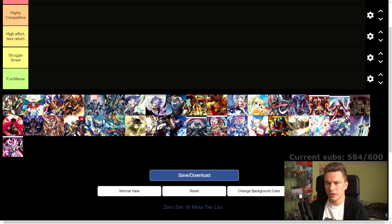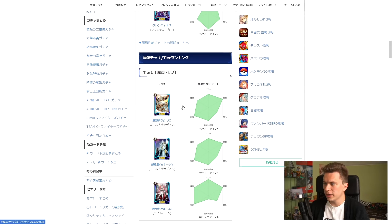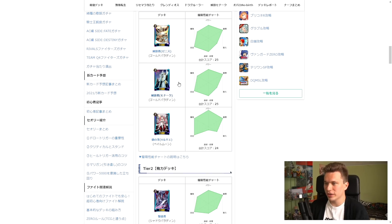There are visually only two new additions, but there are some older archetypes that got supported in this set, so you can kind of see them over here. First as usual, let's take a look at some of the Japanese websites and see what they are saying. So here we have the GameWith one — they say that tier one is two different types of Liberators: one is Zenith focus, and the other one is the Monarch Sanctuary Alfred focus.